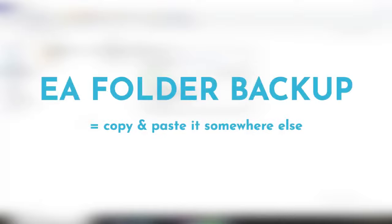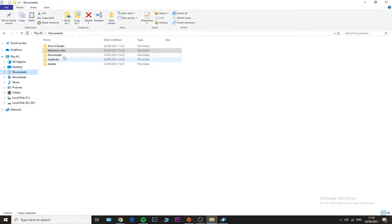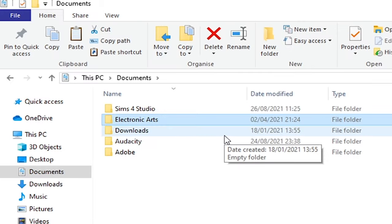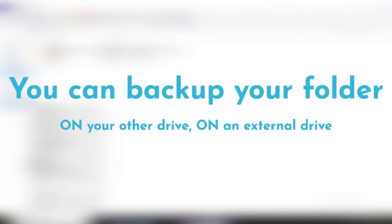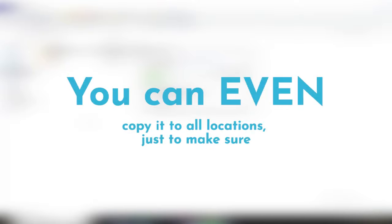Backing up your folder is the way to go. Just copy and paste your whole EA folder — make sure you're copying the right one, the one in your Documents folder, not the one in OneDrive, because that one may not contain all your saves. Right-click on your EA folder in Documents, copy, and paste it to another drive, a flash drive, or an external drive.